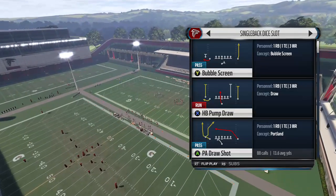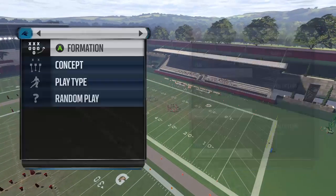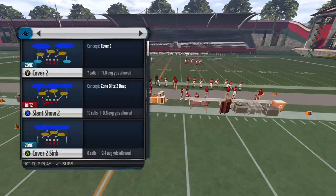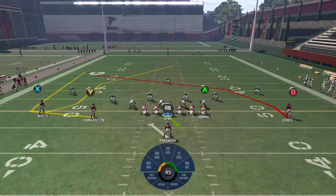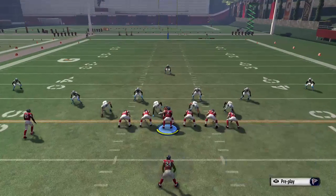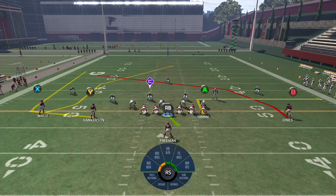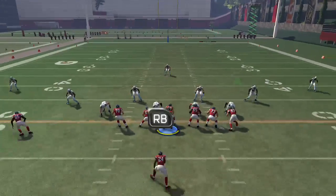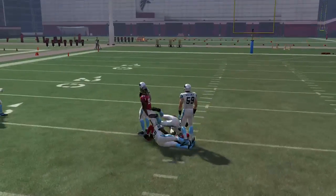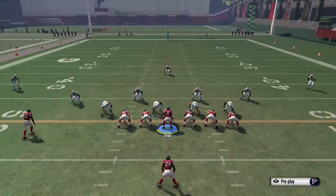We're going to show you over-the-top plays to the sidelines, quick throws, screens — the whole nine yards to take control against Cover 3. The first play is PA Draw Shot. What we're going to do is show you this unique route starting with the right receiver and different ways to do route combinations to get him open. First, put your running back on a block on every single one of these plays because you don't want that funky animation on PA Draw Shot. The first setup is simply put the A on an out, and that opens up the middle of the field when the linebacker widens out — throw it right there for an easy 15 to 20 yards.